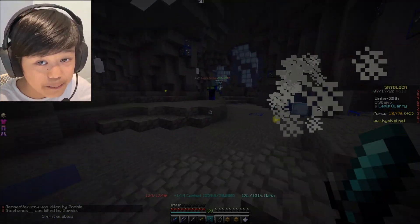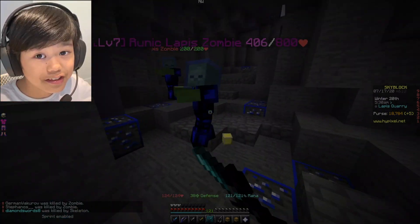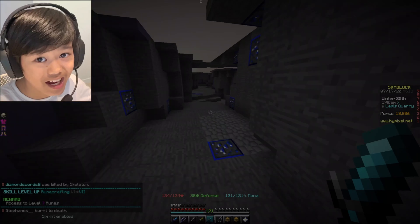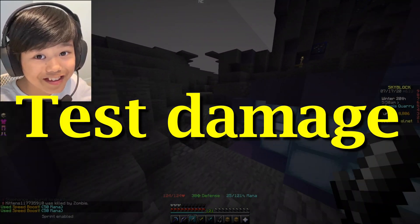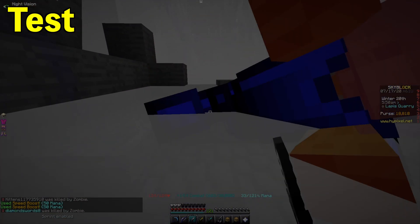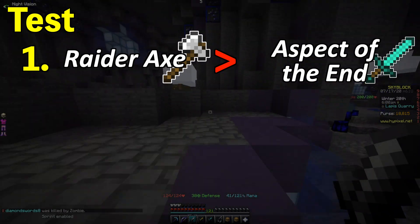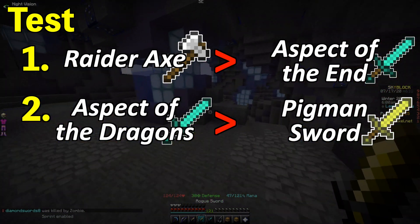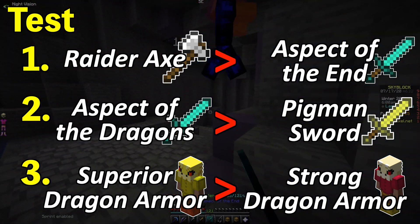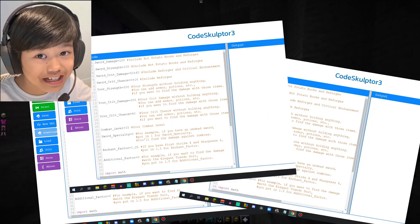In Hypixel Skyblock, damage is very, very important. Most of what the Skyblock community says is true, but sometimes it's not. Today, we'll be testing out popular opinions about damage and see if they're true. I'll be checking whether the Raider's Axe does more damage than the Aspects of the End, the Aspects of the Dragons does more damage than the Pigment Sword, and whether the Superior Dragon Armor does more damage than the Strong Dragon Armor. I'll be using a coding program in this video to calculate the damage.